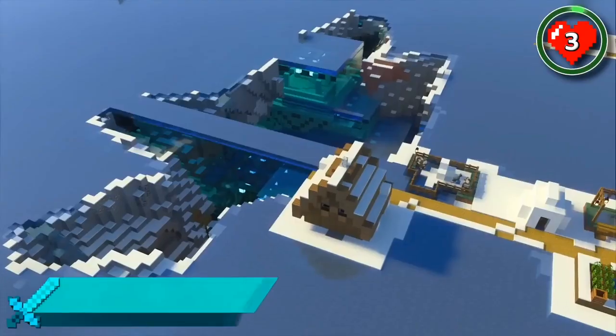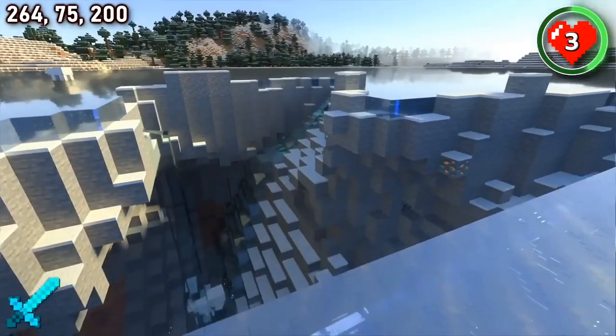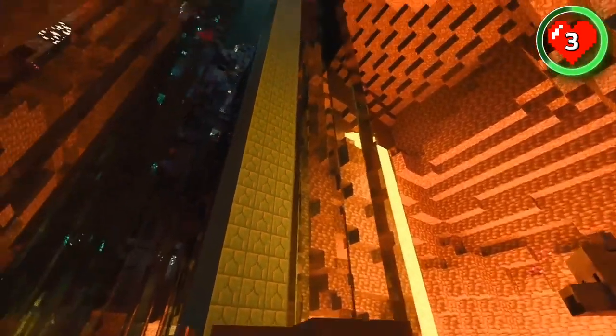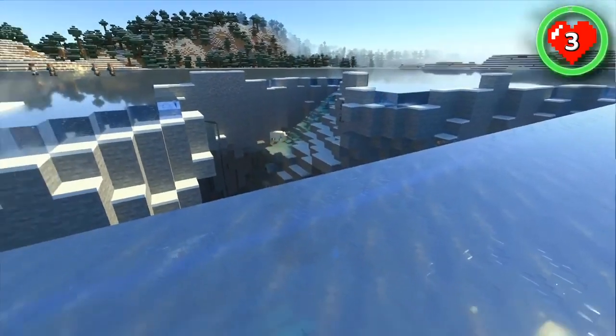This seed has the most broken ocean monument location ever. It's generated in a sinkhole next to a village in the middle of a frozen lake. The bad news is there have been a few polar bears plummeting into the lava below. The good news is this could actually make a fun and easy guardian farm. You might have to watch for some of the villagers falling into the hole too.